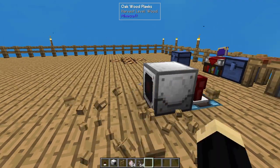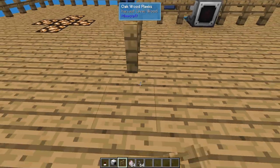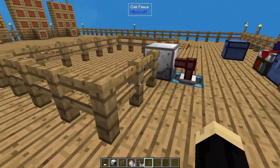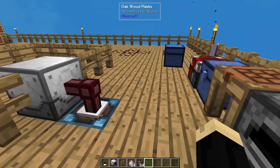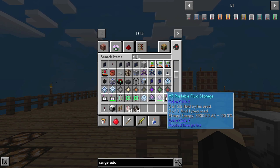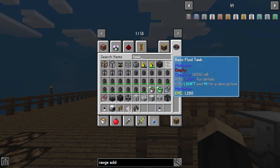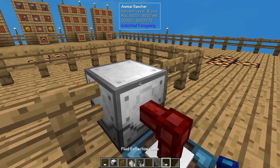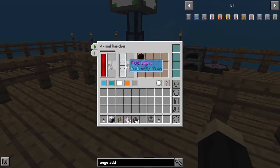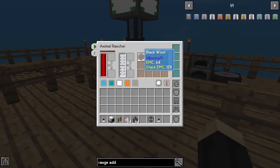Let's go ahead and see what we can do to expand that range by using a little bit more room. We're going to grab ourselves a fluid extraction cable and a basic fluid tank, drop that there with a tank on top. It pulled all of the milk that was in this tank up inside of it. If I'd used an item extraction cable and a chest, it would have done the same thing with the wool.